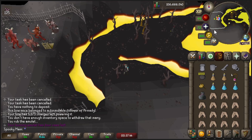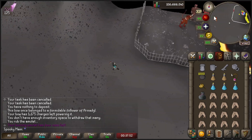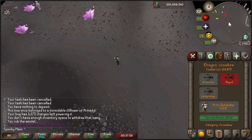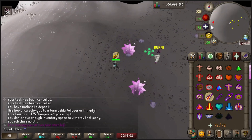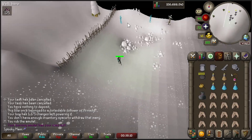The most direct and best way to get there is using a Gorok teleport tab, but if you don't have ancients unlocked or you don't feel like buying a teleport tab you can simply use a burning amulet to the lava maze and run west — it won't take much longer.